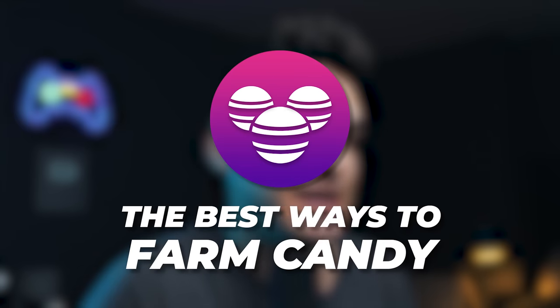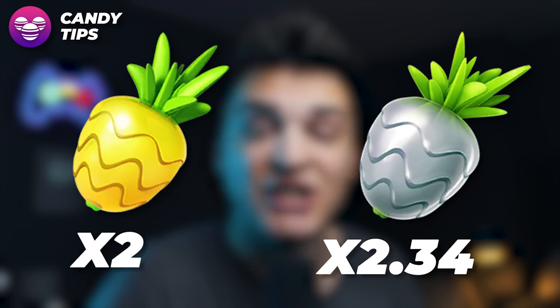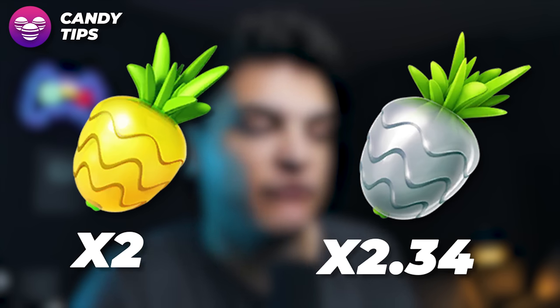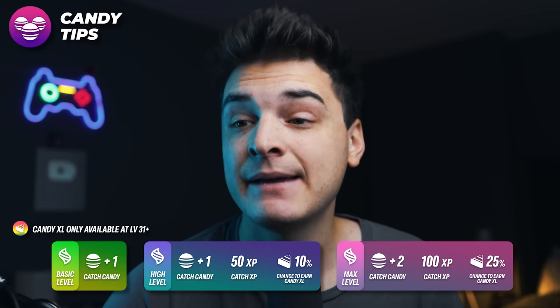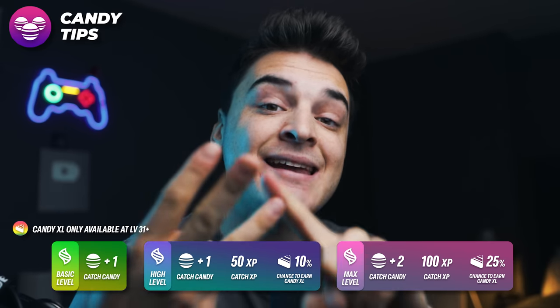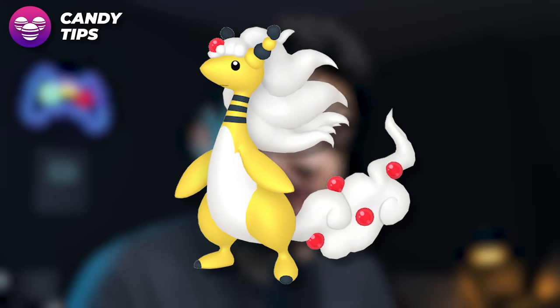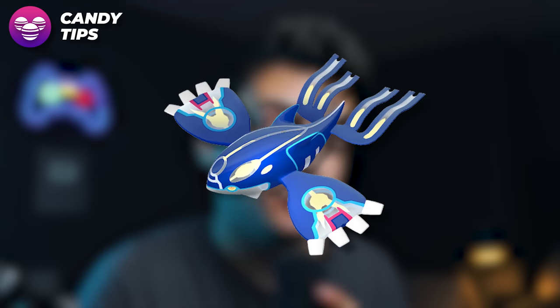Now we need to know how to get candy to power up our Ultra League and Mega Ampharoses. Number one: use Pinap Berries on Mareeps during the community day. Regular Pinap Berries multiply catch candy by 2, and Silver Pinap Berries by 2.34. You can also Mega Evolve a Pokémon of the same type as Mareep — specifically Mega Ampharos, Mega Manectric, or Primal Kyogre — to get extra candy, XL candy, and XP for catching Mareeps.